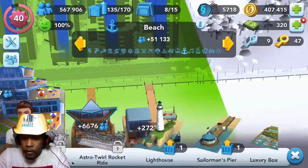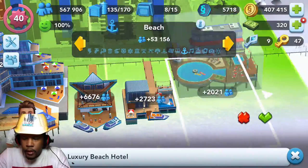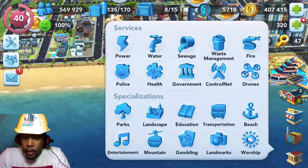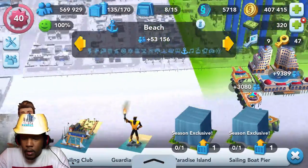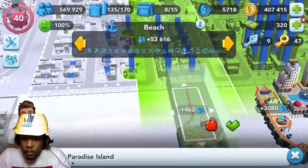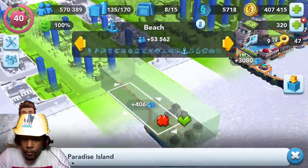We've got a boathouse and an ocean villa there — those kind of flow nicely together. I believe I have a couple of other items still. We've got paradise island and the luxury beach hotel — I think that's going to go right here. We'll put the luxury beach hotel right there, that fits in. And then over here by some of these higher-end houses, I think that is where we're going to put the paradise island — right there. We're not going to get a huge population boost from it. That one's okay.